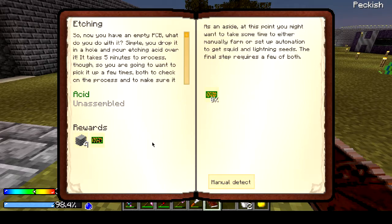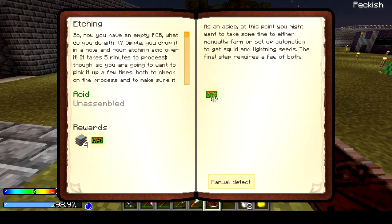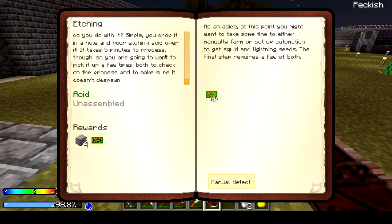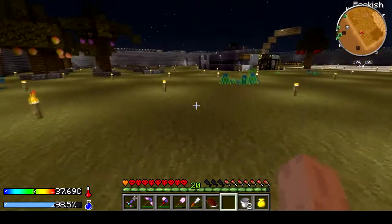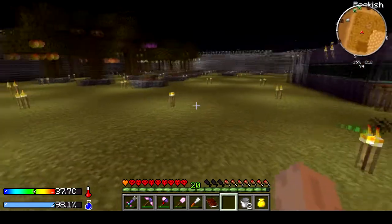We're working in the 'under pressure' category. As an aside, at this point you might want to take some time to either manually farm or set up automation to get squid and lightning seeds — the final step requires a few of both. I don't have anything really, so we'll have to find a way to get squid to actually spawn.